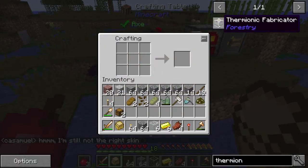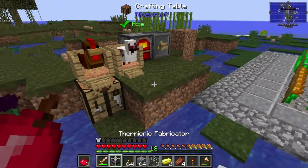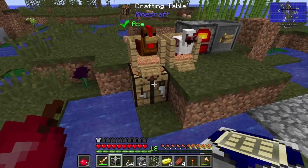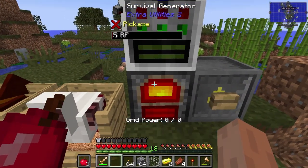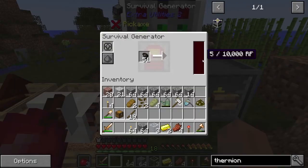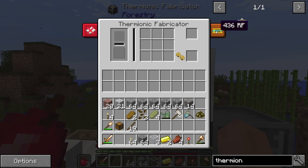So that in a box makes a casing, and then the casing with all that makes a thermionic fabricator. This guy runs off of sand, really. It's also going to eat most of the power this thing makes. I don't know if this will actively waste power or not — we're going to find out. If it does, we're going to be quickly moving it.